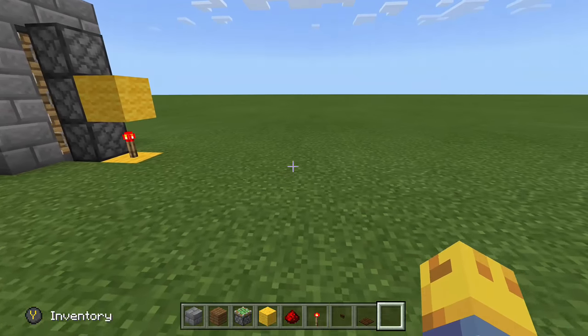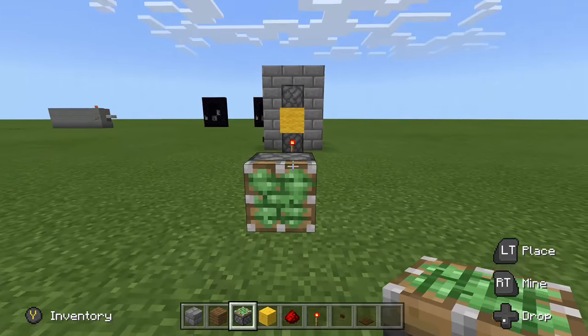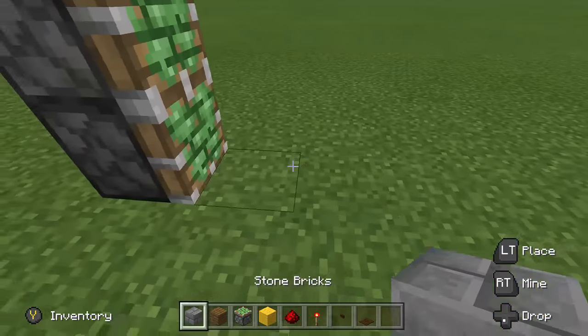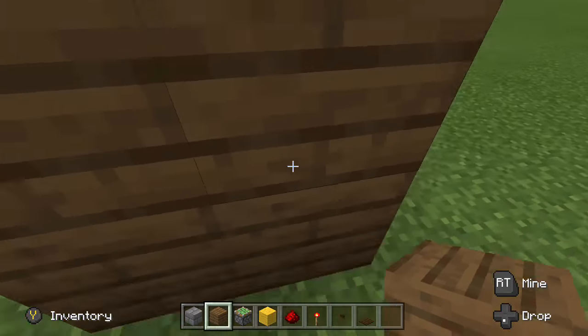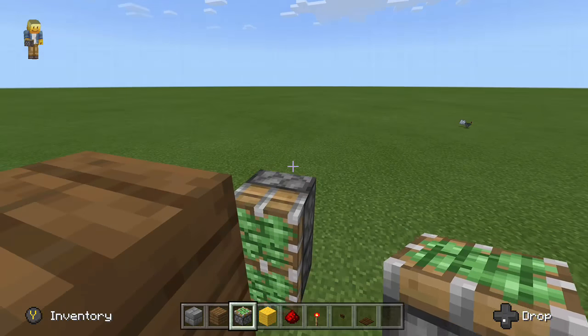Alright, without further ado, let's get into it and build it. Start off with these 3 vertically stacked sticky pistons right here. Leave one space and then put your 6 door blocks stacked up like this. Then leave one more space and add 3 more sticky pistons in the opposite direction.